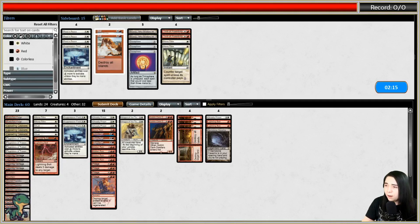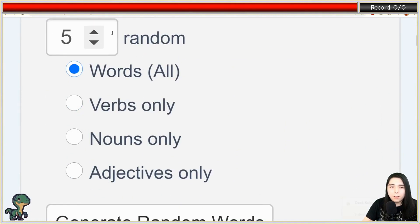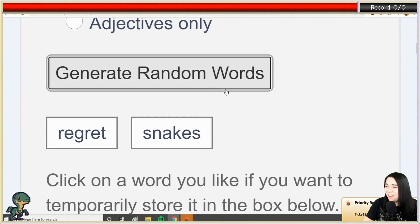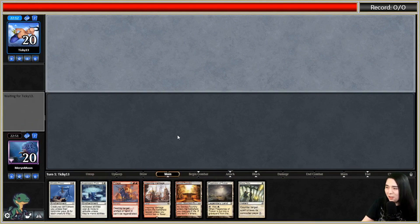We're going to do a random word generator for the sub twins' names. Two words, nouns... our sub baby twins are going to be called Regret and Snakes. Regret and Snakes are twins' names! Looks like a great hand - got the Mana Tithes in the opener.